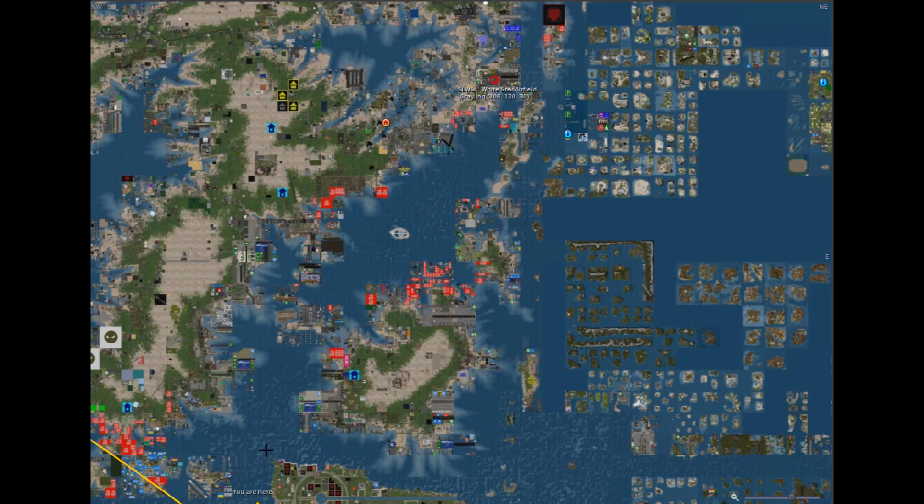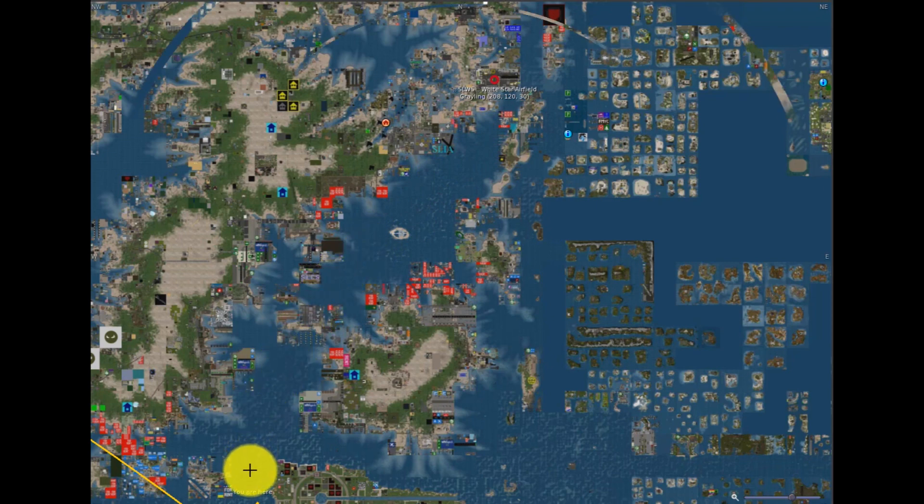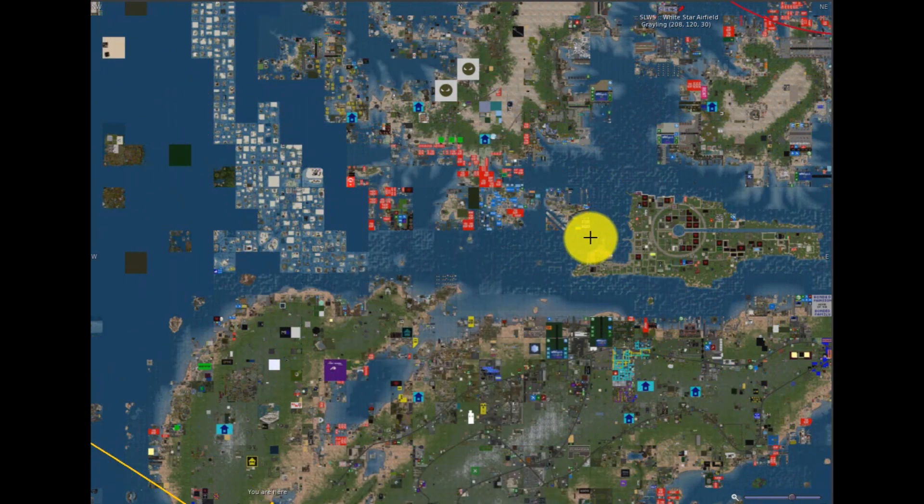The alternate route, which is probably better and a little bit shorter, is to fly across Ahab's Haunt and come out on the west coast of Nautilus Island. Once you do that, you can continue on to north Satori and down the west coast.